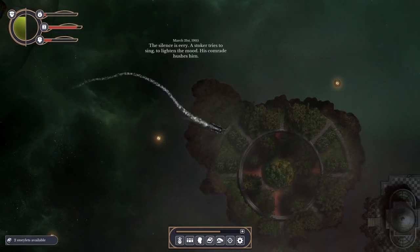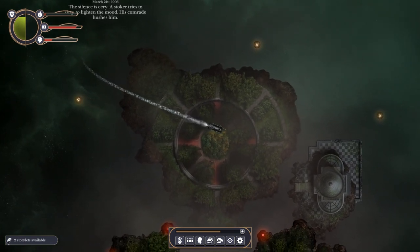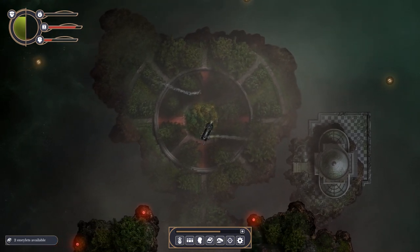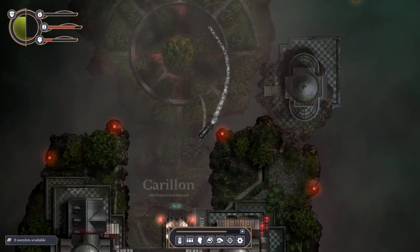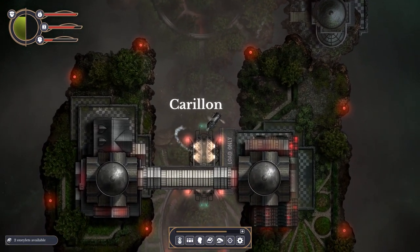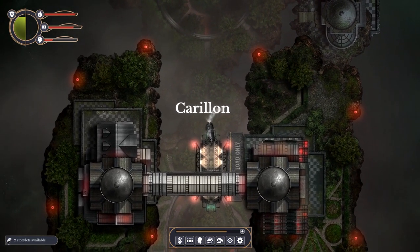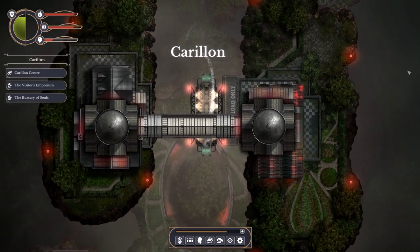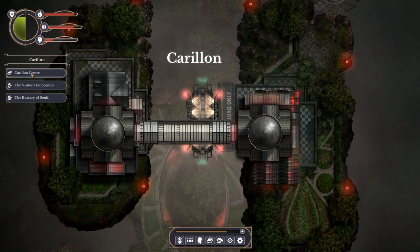The siren is eerie. A stoker tries to sing to lighten the mood - his comrade hushes him. You can only strafe occasionally. This is like riding on the Great Northern in the morning. We're at Carillon. Let's visit Carillon Centre. The peaceful Carmine Institution was founded by devils from London and is dedicated to the betterment of the soul. Botheridge's A Tour of Heaven describes it as a cross between a spa, a sanatorium, and purgatory.